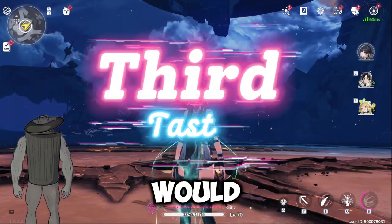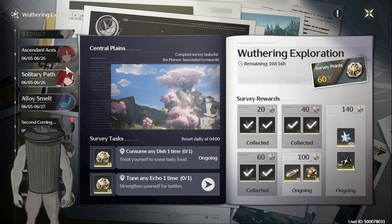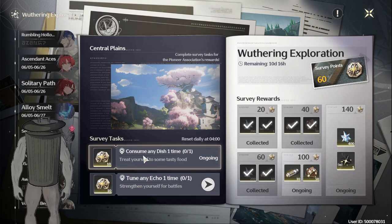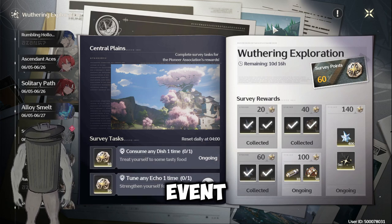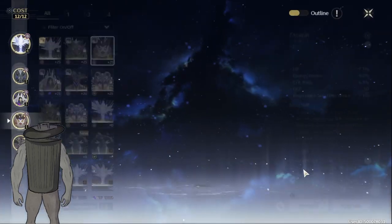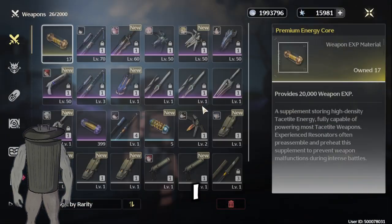Once done farming with the Wave Plate, I would suggest you look at the events and see what you need to do. As you can see, it told me I need to consume a dish one time and tune any echo one time for that event. I'm gonna try to do those now.